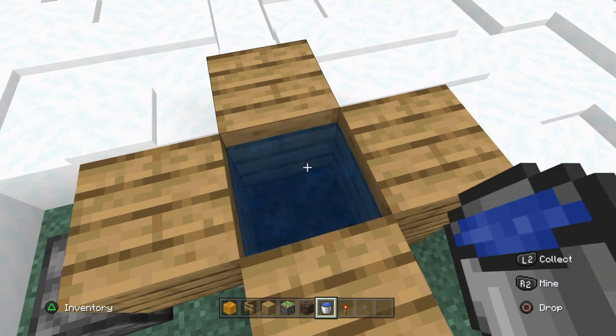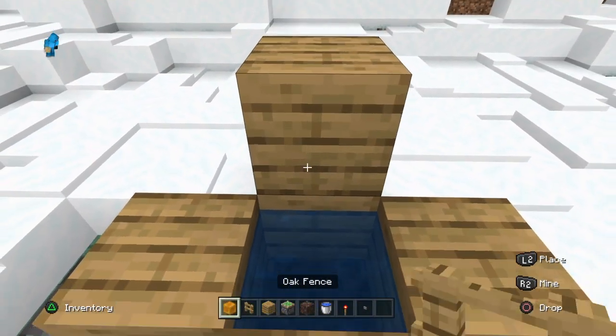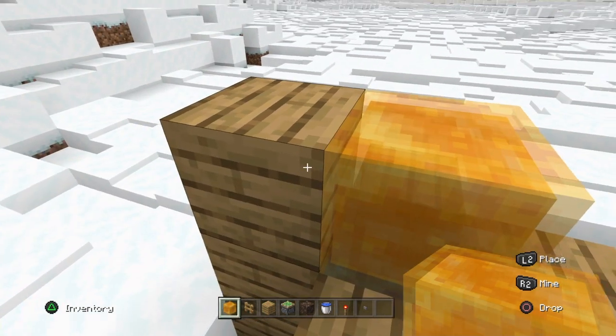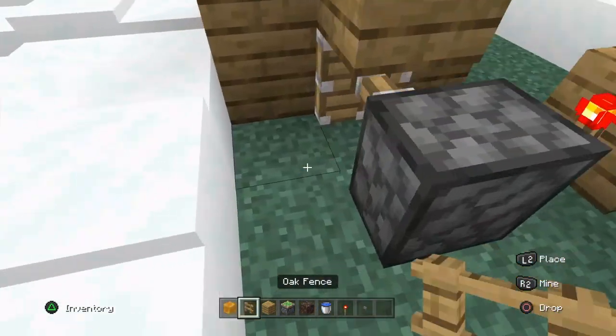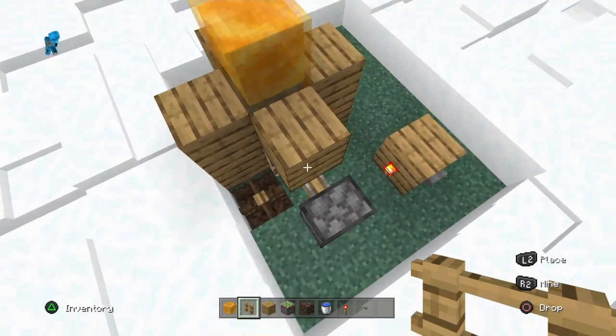Place a water bucket there, then place a temporary block, break it and place a honey block, then break that block. Now place a fence there — that will help you aim your ender pearl.